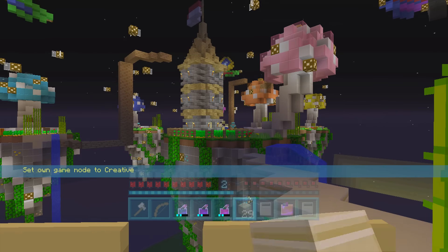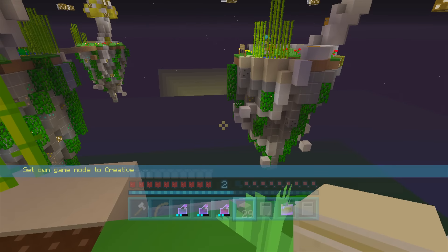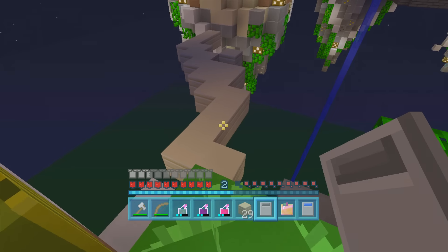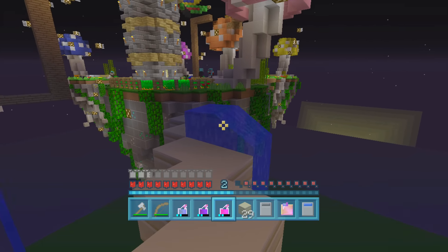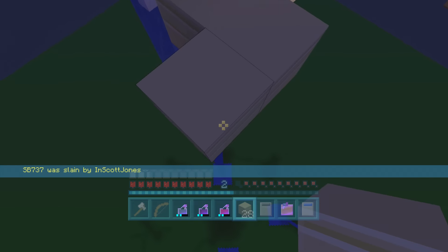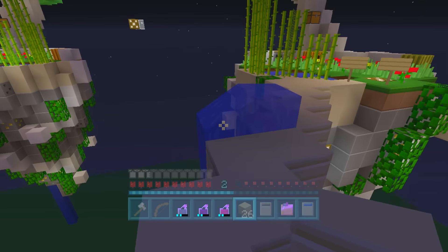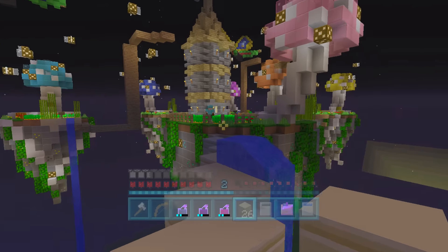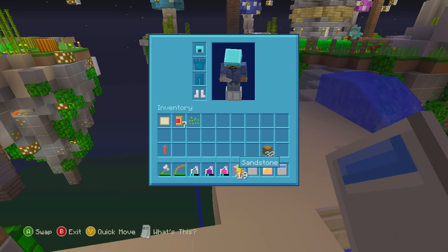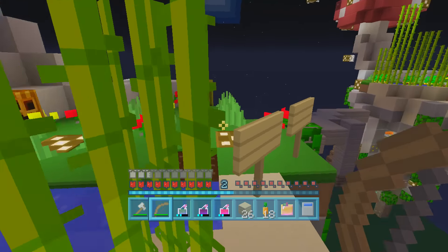I don't know where SB is. There's Jones — Jones seems to still be at the middle. We could go get another bucket of lava, but it looks like they're fighting it out. SB was just slain by Jones — oh my goodness. So if I can go to the middle... I honestly don't think Jones has any more arrows, because I feel like he would have used them if he did.